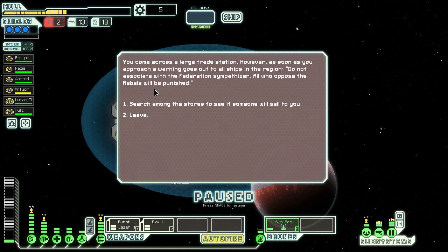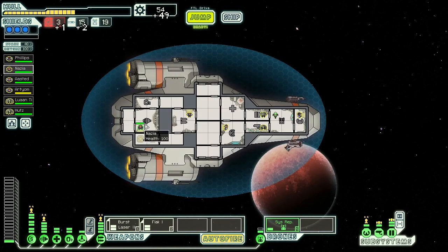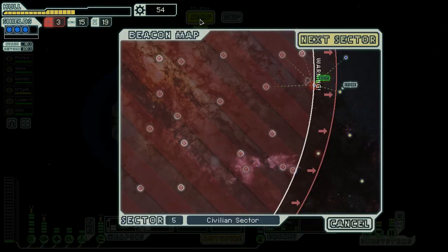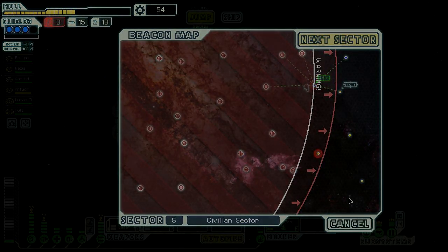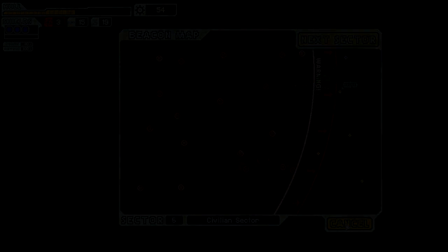We made it there before the rebel fleet. You come across a large trade station but a warning goes out: do not associate with the federation sympathizer - all who oppose the rebels will be punished. Searching among the stores yields no results, but a small shuttle approaches and releases supplies with the message: 'We are not all friends with the rebel fleet - stay strong.' We score fuel, two missiles, and 58 scrap. On to the next sector - we barely survived this one, it was rough. Tune in to the next episode.